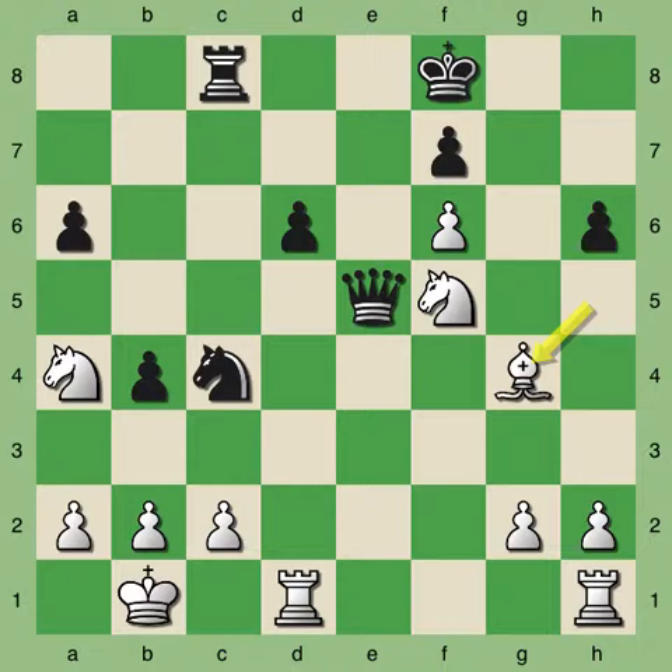Hey everybody, this is Dan. Today I'd like to share a chess puzzle with everybody. The puzzle comes from a game played in 1961 between two very strong grandmasters. The white pieces were played by Max Euwe, spelled E-U-W-E, which is a name you may have seen but is extremely difficult to pronounce. And the black pieces were played by former world champion Mikhail Tal, who many regard as one of the greatest and definitely the most exciting and tactical chess players of all time.